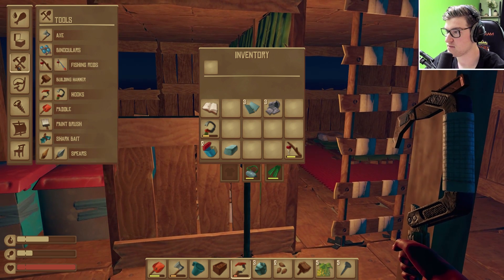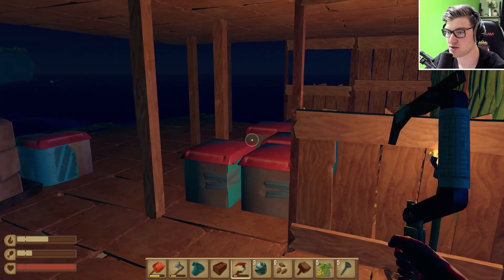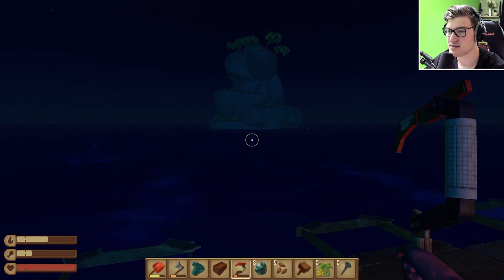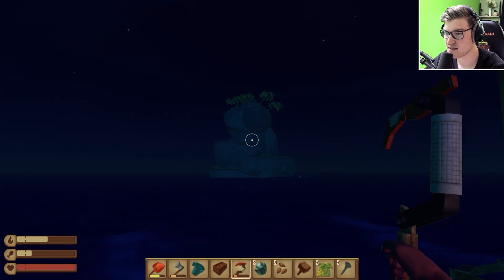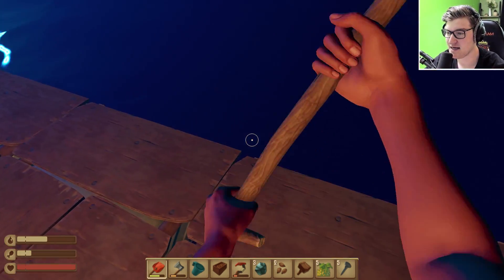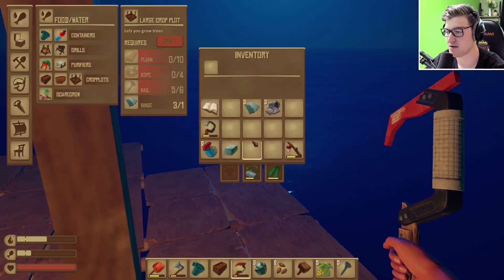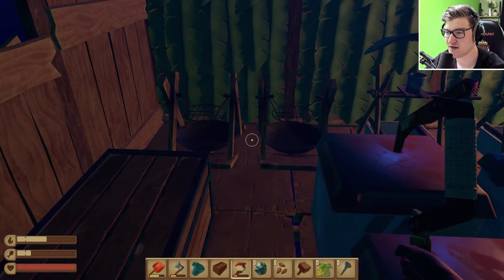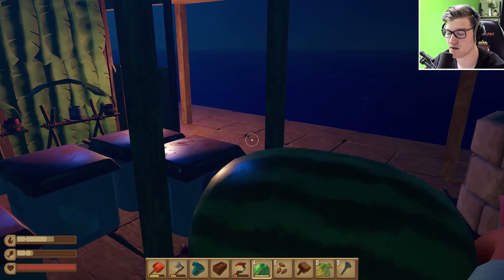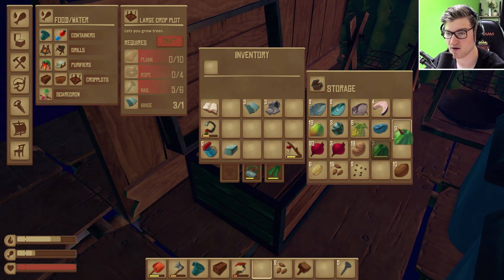I also want to get these large crop plots going — now that we have some hinges it shouldn't be that difficult. We can get some palm trees growing, a little tree fortress up top here maybe. That island was really cool — we couldn't make it to the very top, but we didn't necessarily need to. We got what we needed: that abandoned old shack up there. If you guys missed the previous episode, there's a playlist link in the description. Remember to subscribe if you're new, and press the notification icon to be notified whenever these videos go live!